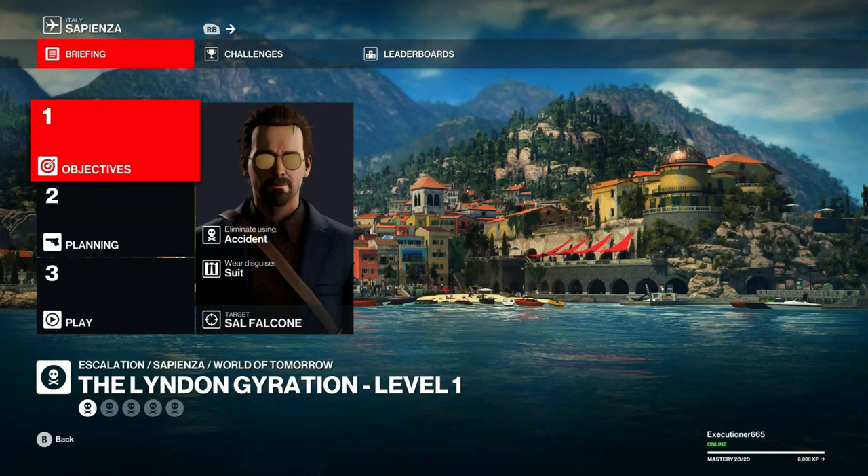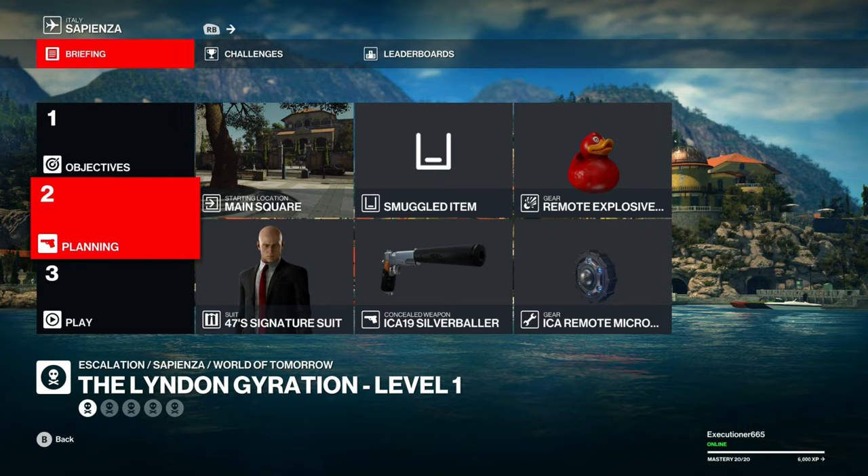Next in line for Legacy Escalations from the Peacock Project is the Linden Gyration. We're going to start in the main square and bring a remote micro taser and a remote explosive ducky.